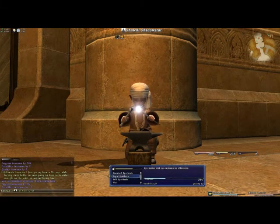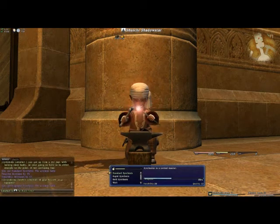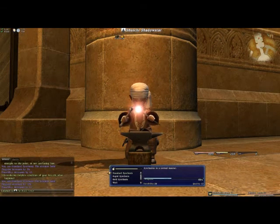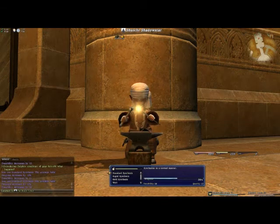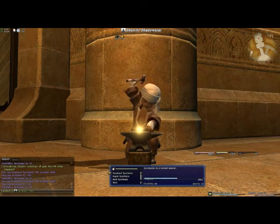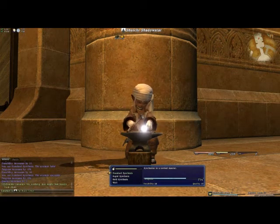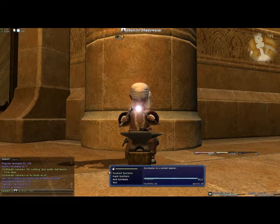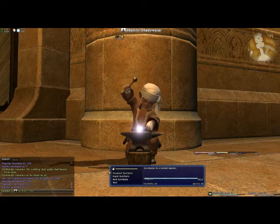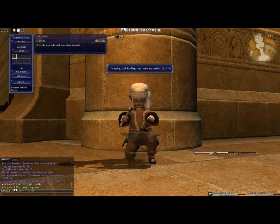If your orb is red, you can select bold synthesis and enjoy a greater increase in quality for that additional risk. Most people just spam standard to quickly get through any crafting that they're doing. And that completes the item for this particular crafting leaf.